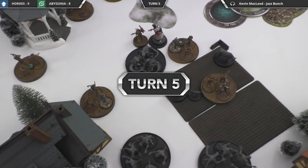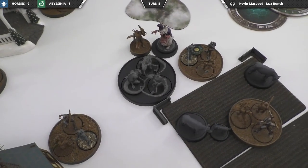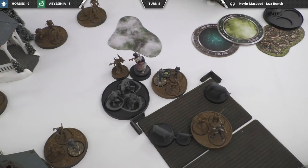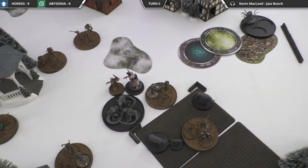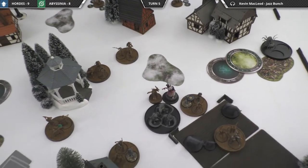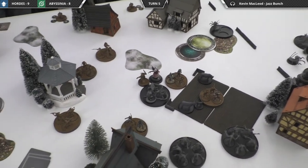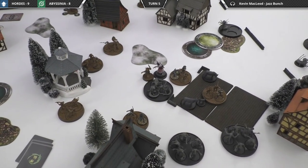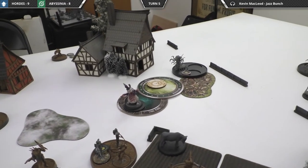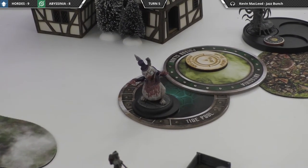Start of turn five. Some units came back and the Crow Runners moved. The score is currently nine to eight — Gibbering Horde's still holding on. The Gibbering Hordes go first this turn and hopefully make some big plays. The Karkanoi activated, gained an Inspire token, and moved the Rabbit. That's the end of their activation.